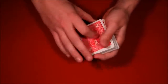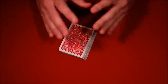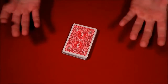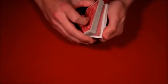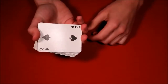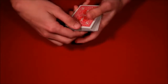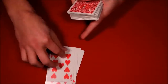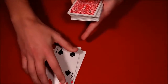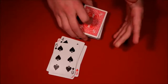Now stick the deck in your pocket. They can name any number from one to 52, but suggest they keep it reasonable. Let's say they pick 10. The key is remembering which end of the deck is the top and which is the bottom. In your pocket, count cards from the bottom only: one, two, three, four, five, six, seven, eight, nine — and when you reach the 10th card, you grab the top card instead. Pull it out and it's their card. That is the second trick.